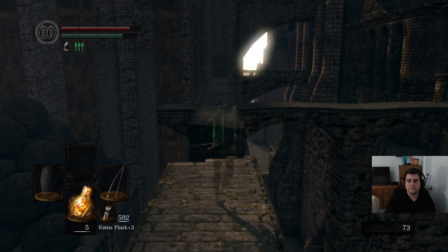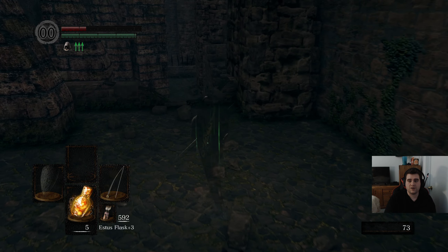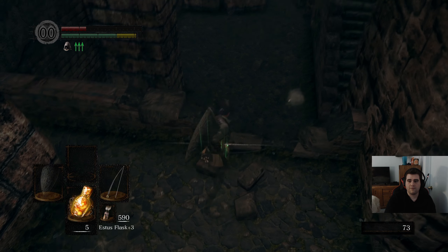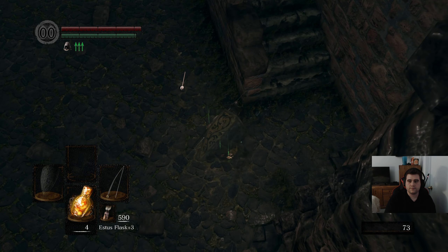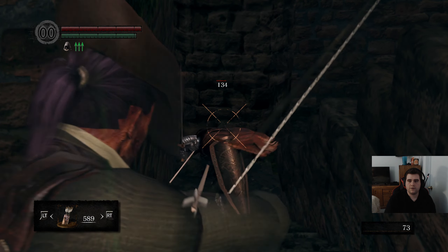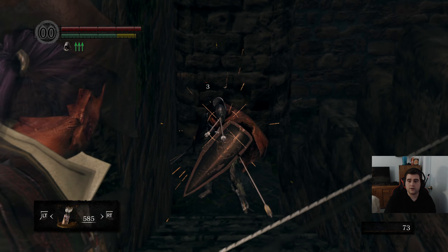We're going to get the shortcut now by getting the sniper crossbow. Look at that sniper crossbow that we came down here for — you wouldn't even believe how much we came down here for that crossbow. We needed to come down here for the flame plate ring too. Get destroyed. How dare you heal. Do you not have shoulders? How did that go through you?